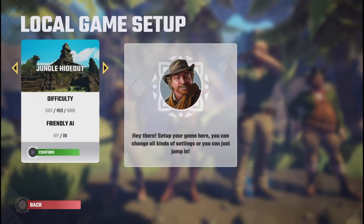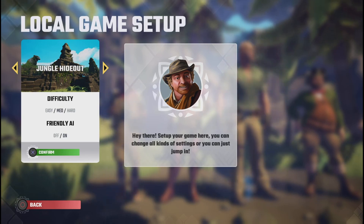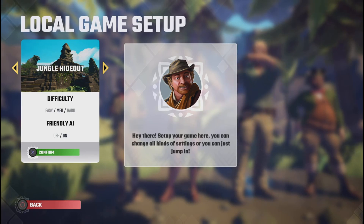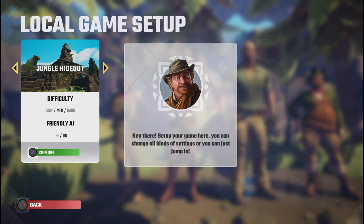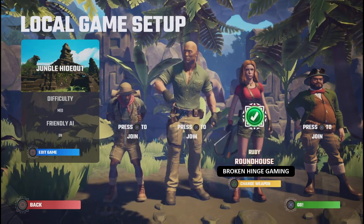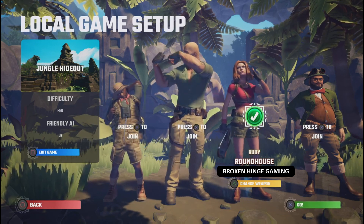Today we're going to be doing Jungle Hideout from start to finish. If you were watching last time, you carry a stone from the start, making your way through various different areas to get to a statue at the end — and that's what we're going to do here in the Jungle Hideout. We're going to be playing as Ruby Roundhouse. Let's go.